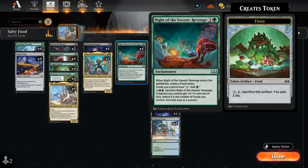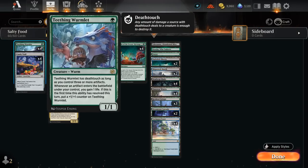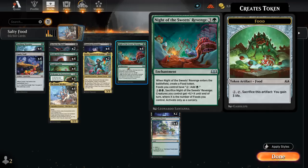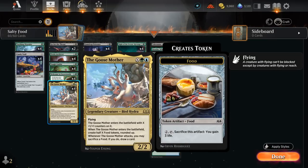We might be limited to only green mana, but there are plenty of cheap green and colorless spells we can cast. We can also use the mana to gain some life if we're in a pinch. Eventually for seven mana we can sacrifice Knight of the Sweets' Revenge itself, and then all creatures we control get +X/+X until end of turn where X is the number of foods we control — a nice overrun effect to close out the game. Ideally we play Knight of the Sweets' Revenge, build up a lot of mana, and then cast a huge Goose Mother generating half of X food tokens.